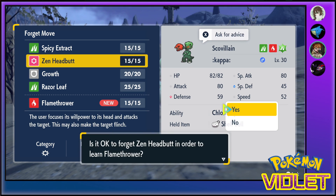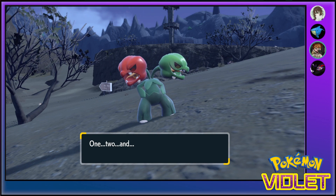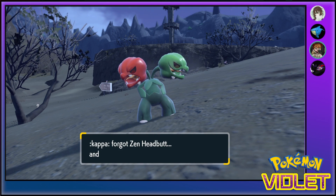Wait, who is? Scovillain. I finally found a Firestone and I evolved it immediately. I love him.